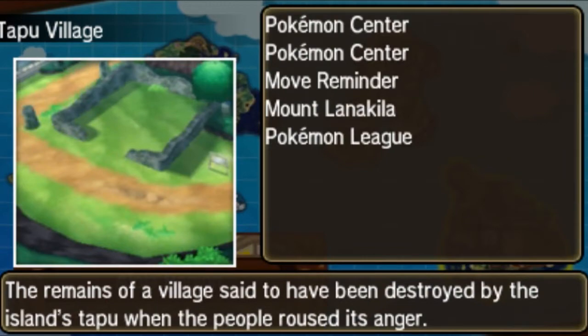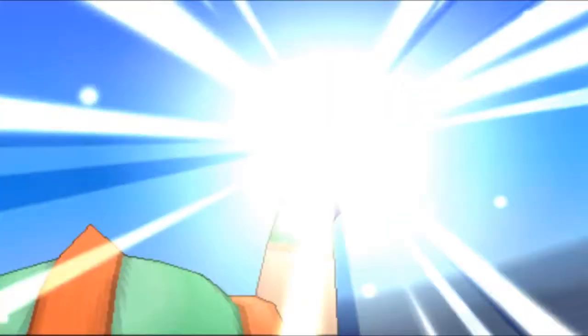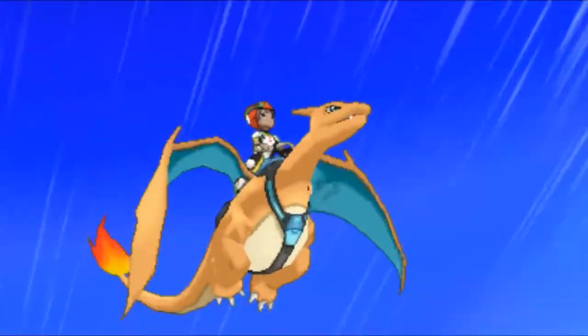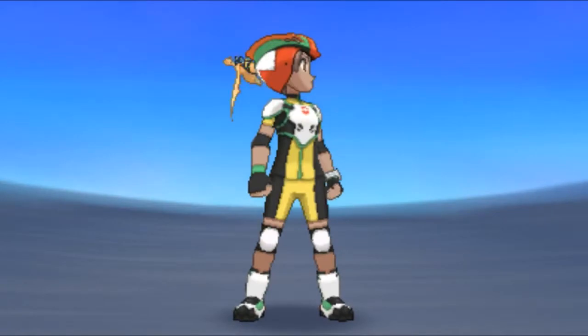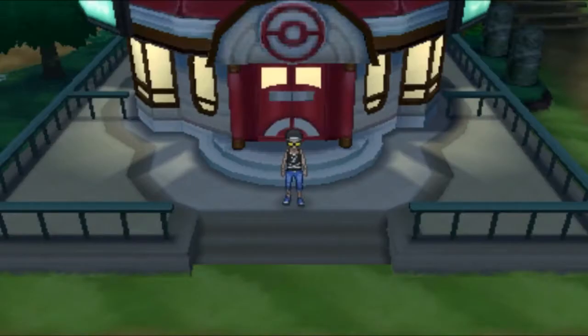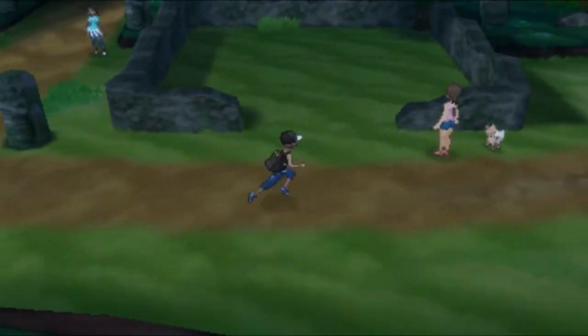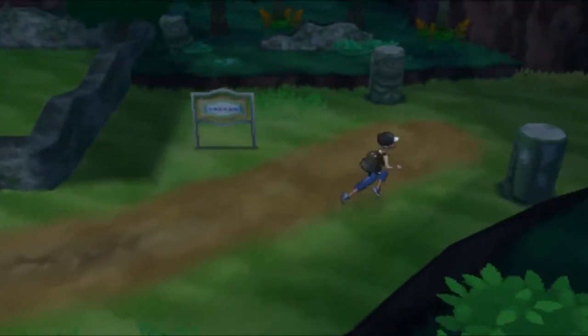To get him you're just going to have to fly to Tapu Village on the third island — the island with the Elite Four. There's one specific, easy to access area you can actually get Bruxish in. It is a 5% fishing rate though, so don't expect it to pop up the first time, but it shouldn't take too long.